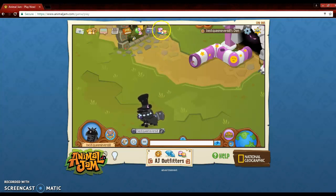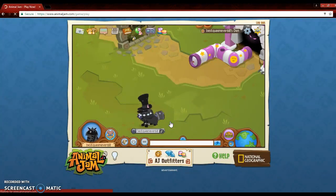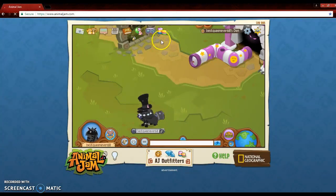I have a total of 12 codes. They all give you 750 gems. I did all of them already, that's why I have so many gems.